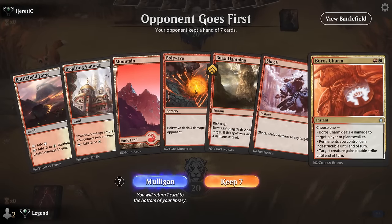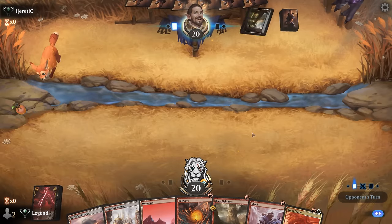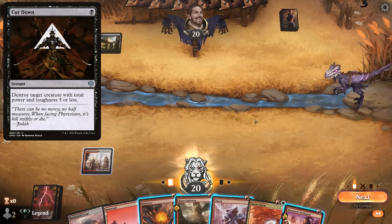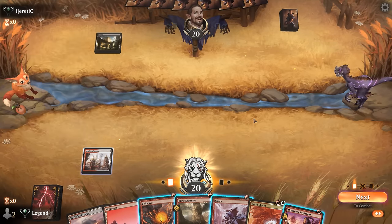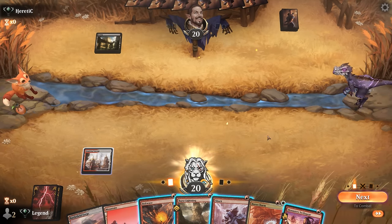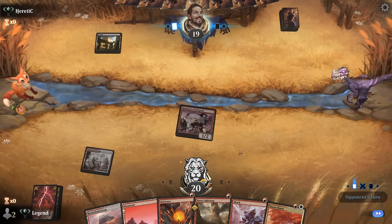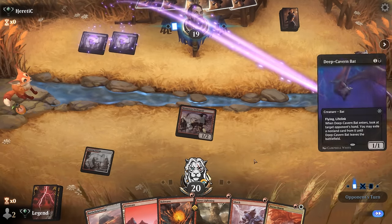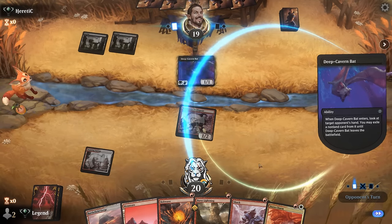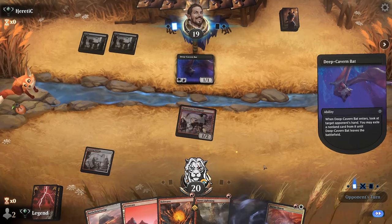We're on the draw with no creature spells, but it's probably fine. We play Swiftspear — the opponent is representing Cut Down. If we wait a turn, we can play Swiftspear and enable Prowess, although one Prowess trigger still doesn't survive Cut Down, so we just go for it and hope they don't have it. So far so good. We've got multiple answers to a Deep Cavern Bat, so it doesn't matter what they take — we'll get it back.